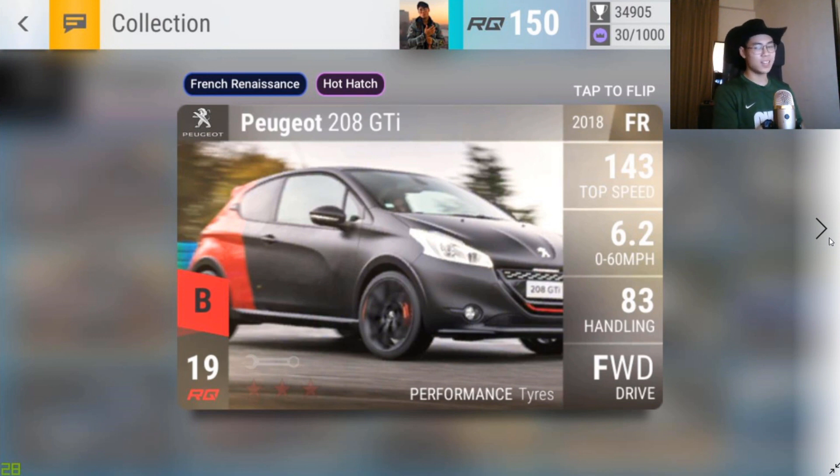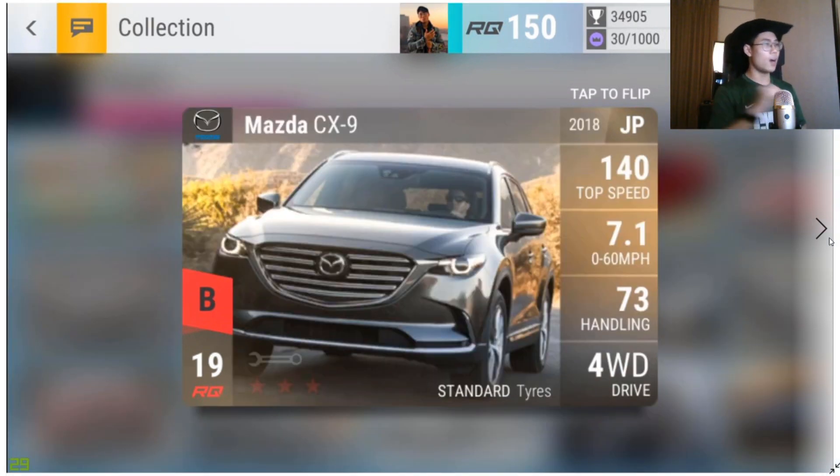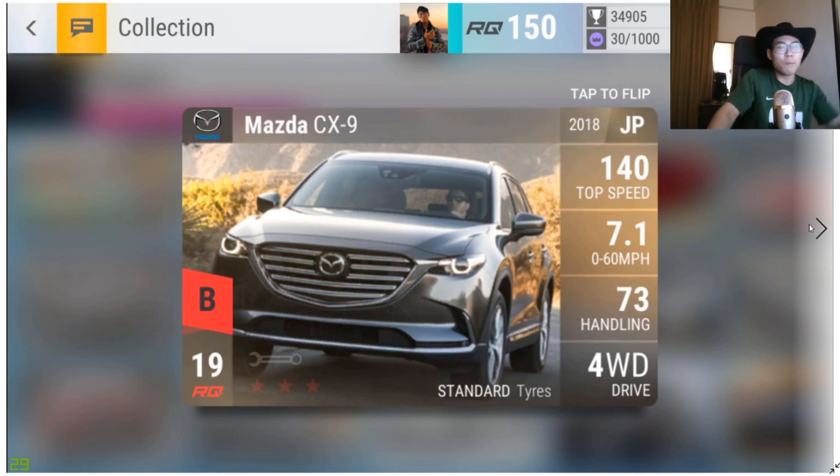Next is the Mazda CX-9 — four-wheel drive, standard tire. It's a very niche car. A couple weeks ago there were Mazda events with rain conditions in clubs, and the top players with MVP badges all had the CX-9. It's useful, but only in about one percent of situations, so I wouldn't be happy getting it.